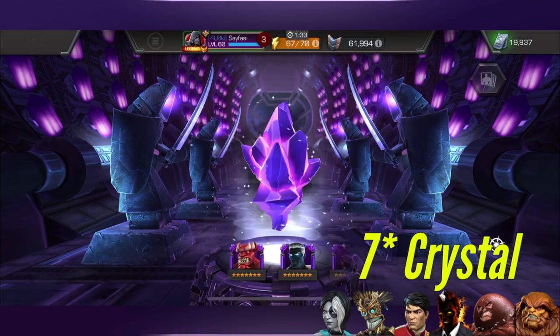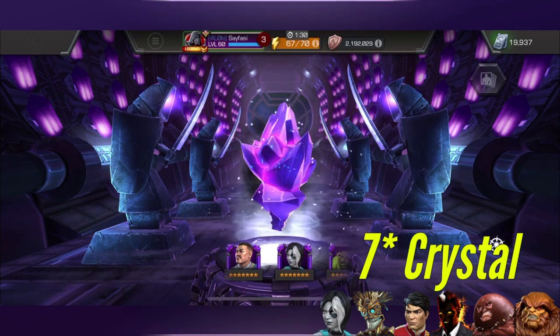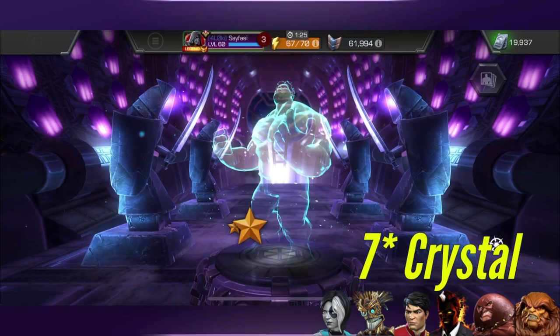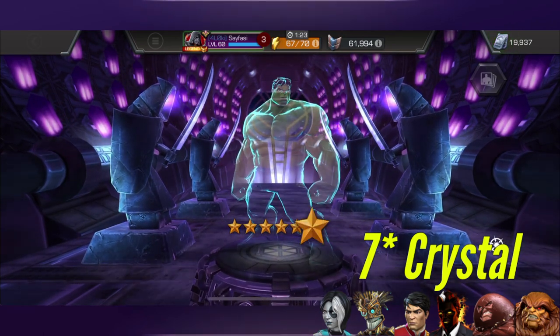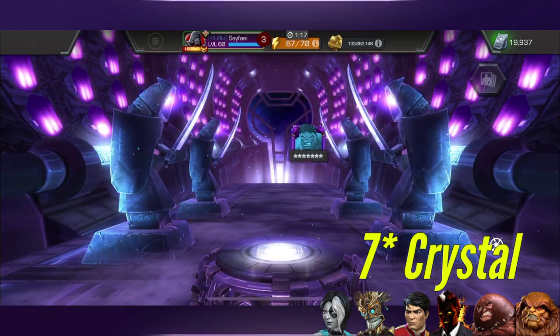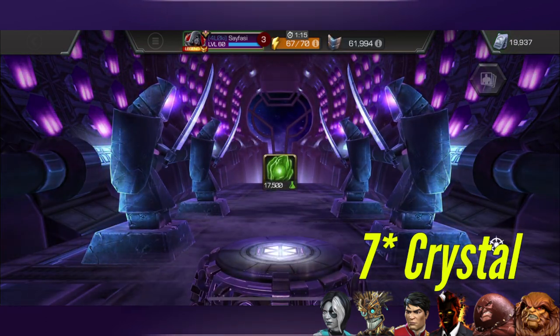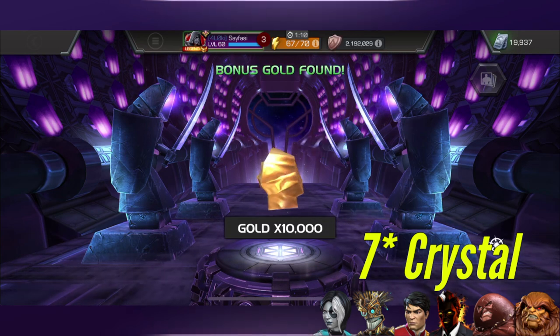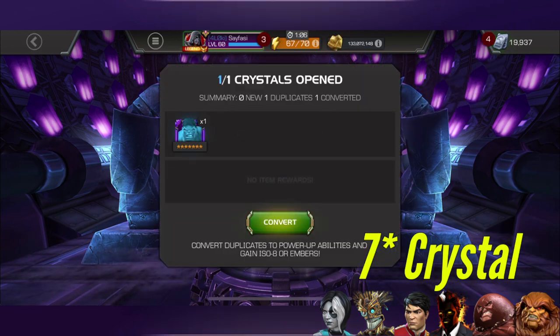And with this seven-star, we are going to be the proud owner of more Sigs on Hulk, which is good for prestige. But I don't need — what is that, Sig 60? Sig 60. I don't need a Sig 60 Hulk. Oh, back to the drawing board. We're still going to be looking for those same champions next time around. Not the worst pull, not the best. I don't really need a Sig 60 Hulk — the awakening was all I really was looking for with him.